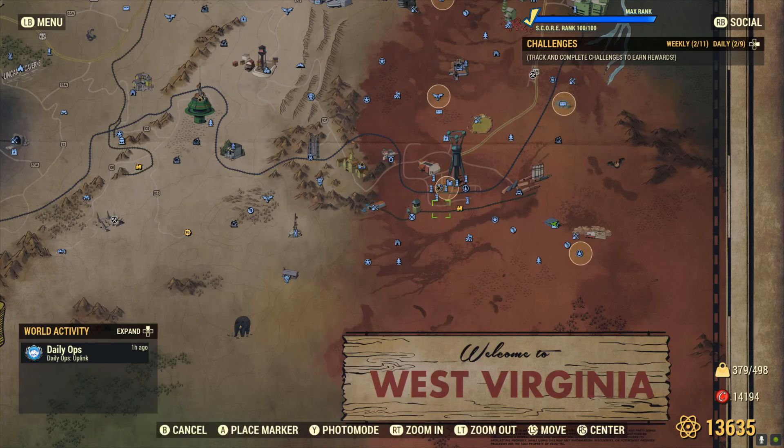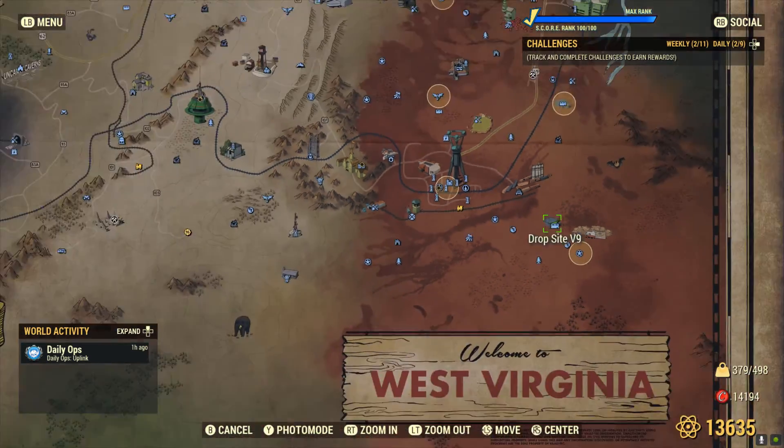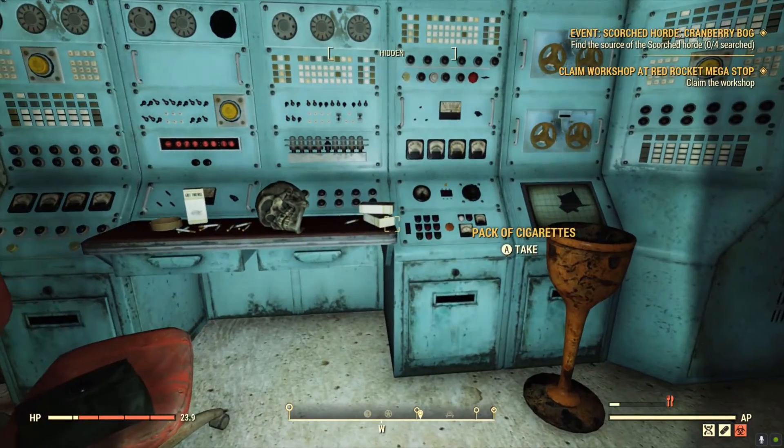Last, you'll come to Drop Site V9, where inside the bunker you'll find a few packs of cigarettes.